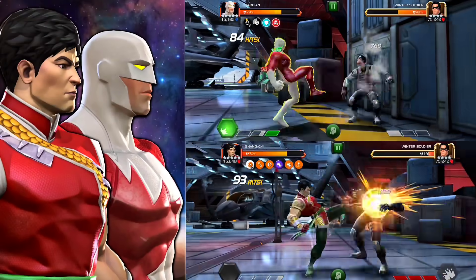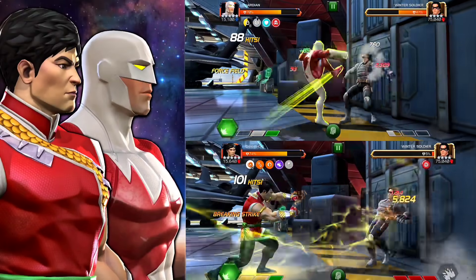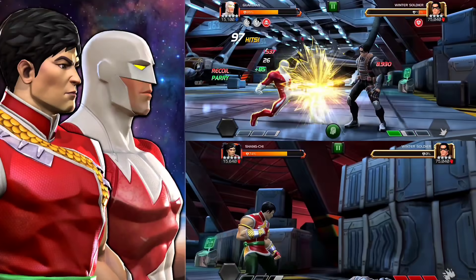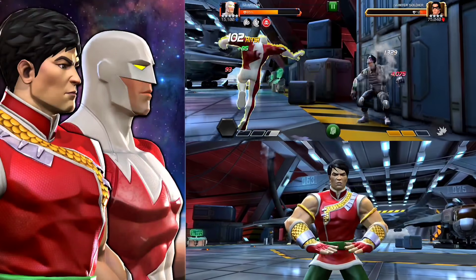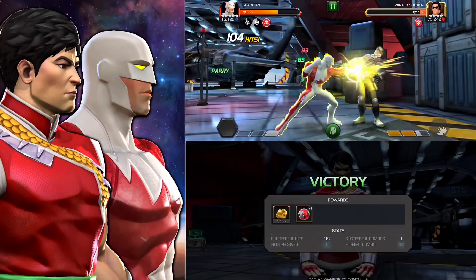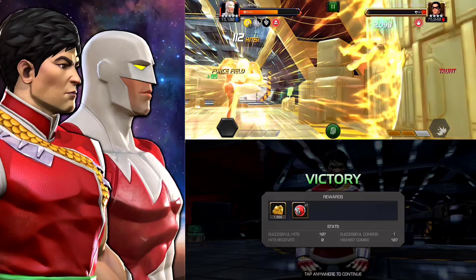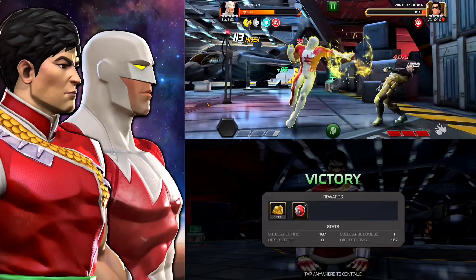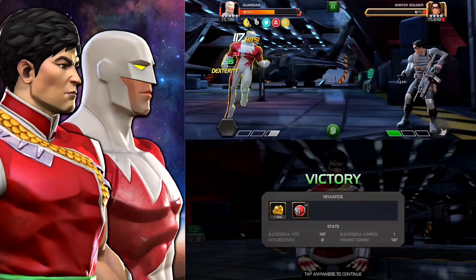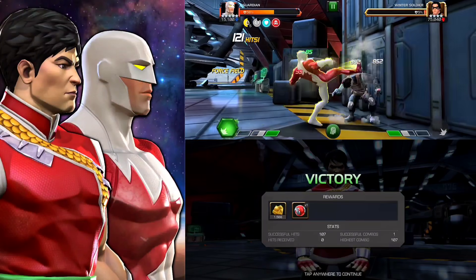As you can see, Shang-Chi is going to win this — it's not going to be a huge margin because Guardian will catch up after his SP2, but it will be a solid amount. We go for SP1 to finish it off — around 17,000 crits, pretty nice for a 565 character. He took around 103 hits and it took less than two minutes, so that was a pretty impressive performance. Guardian will also be finishing shortly.